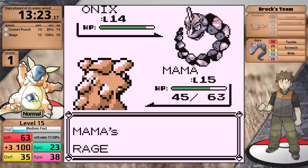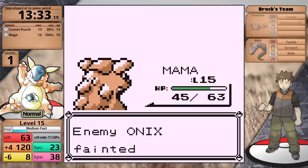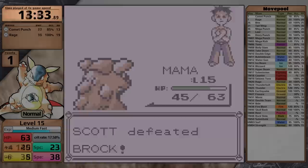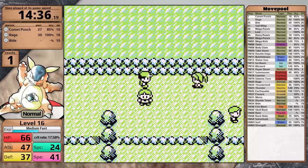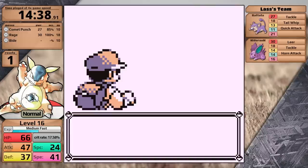The next damage rounding threshold is level 18, which would take way too long. What needs to happen is for the Onix to just not chain Bide over and over again. When that doesn't happen, Rage is enough, and I'm able to defeat it on my second attempt. So in Red version, Kangaskhan is significantly slower, earning itself a 13 minute and 33 second Brock split. The question now is whether it will be able to gain back significant time throughout the rest of the game.